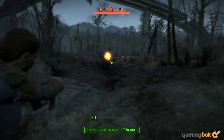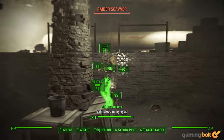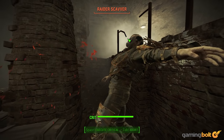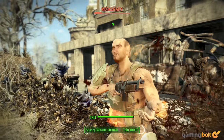Fallout 4: Instead of freezing time like a pause button, VATS in Fallout 4 is the game's method for slowing time, still enabling players to accurately target specific enemy hit points. It's still super fun to queue up hit boxes, with the resulting gory carnage a spectacle to relish.